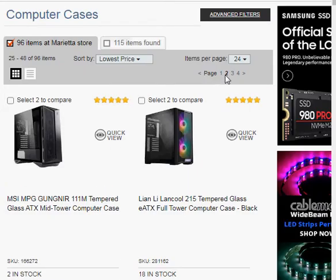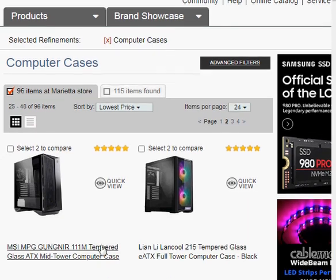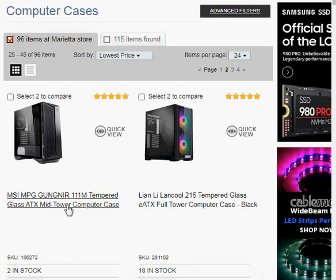I'm on page two here of their website — the Micro Center website, computer cases. You can get a mid tower, which is a smaller case. The full tower is much bigger and you can usually add more fans and fit larger size video cards.